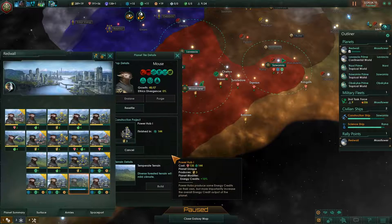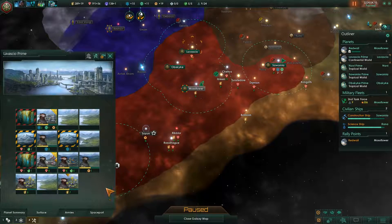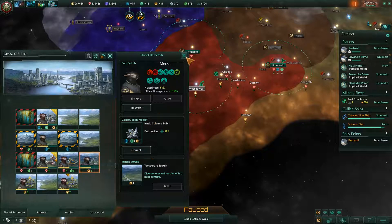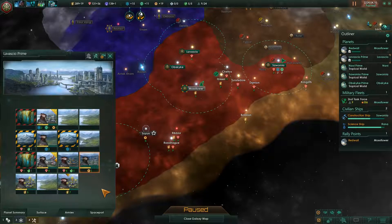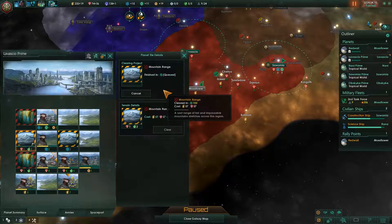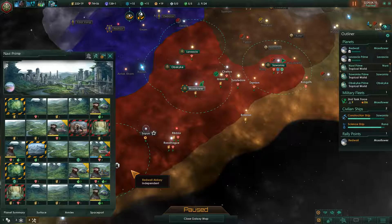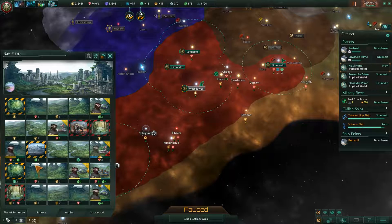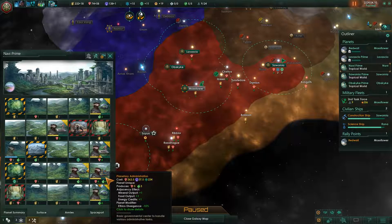Research complete! That's what I was waiting for. New research here — this strategic resource, what does it do? Don't really care about that. Assist research, active countermeasures, or unlocks physics lab. I think I'm going to go in on the point defense at this point. Now we'll go on to Redwall here and build a power hub.